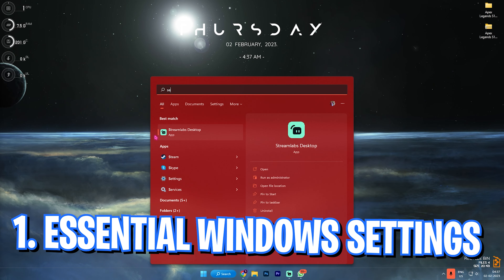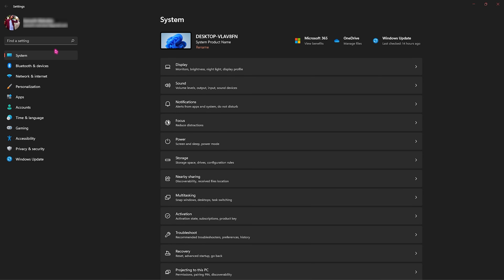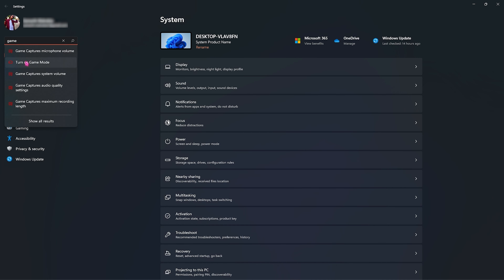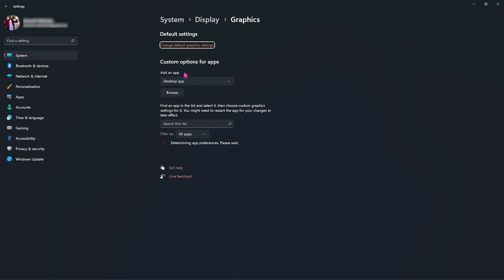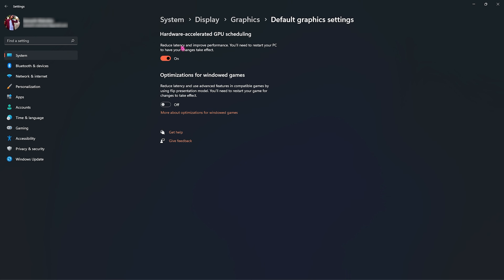Step number one is the essential Windows settings. Search for Settings on your desktop, then search for Game Mode. Go to turn on Game Mode and make sure this is enabled — this will disable all running apps in the background, saving a lot of processing power while you're playing. Right beneath that, find the related settings, click on Graphics, then click on Change Default Graphics Settings and make sure Hardware Accelerated GPU Scheduling is turned on, as well as Optimization for Windowed Games.